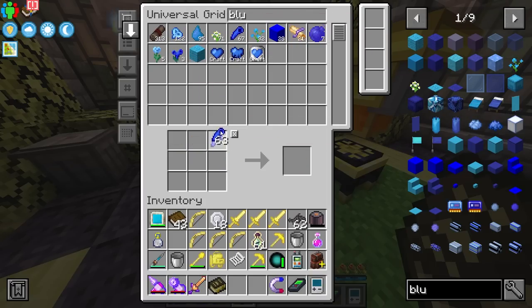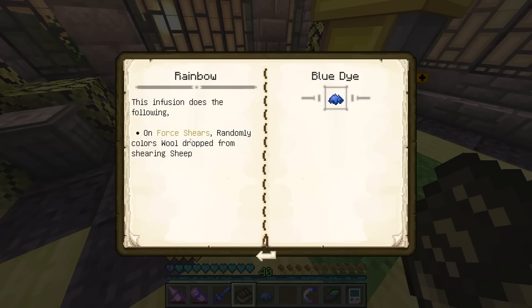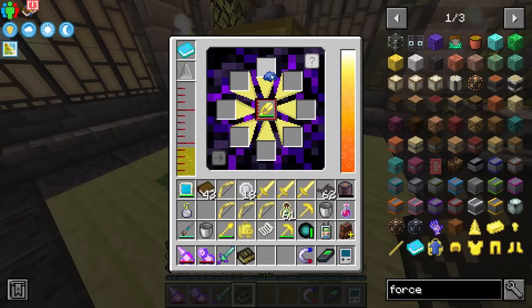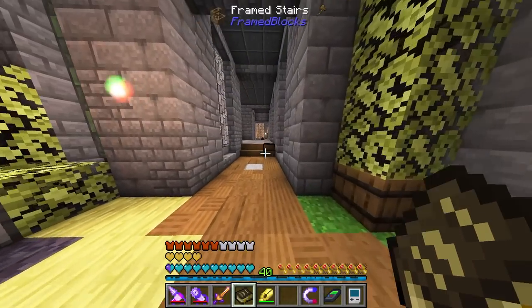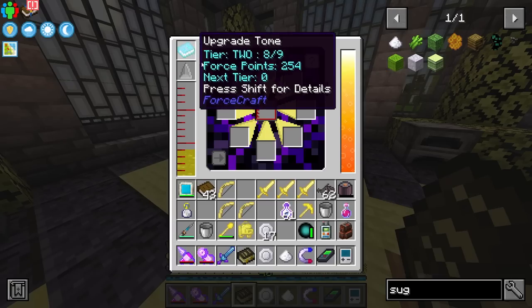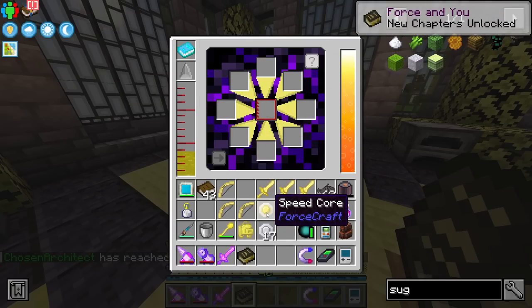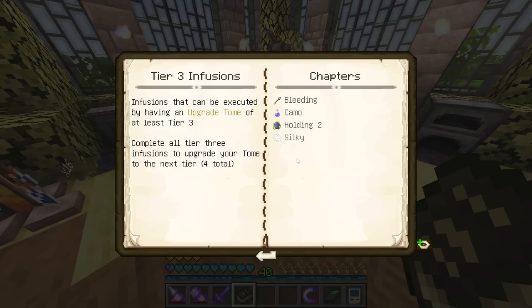The last infusion for this tier goes on shears — using blue dye on force shears gives them 'rainbow,' which means each time you shear a sheep the wool dropped is a random color. That is fabulous. Then we make a speed core, which is used in force machines. And with that we're on tier three.